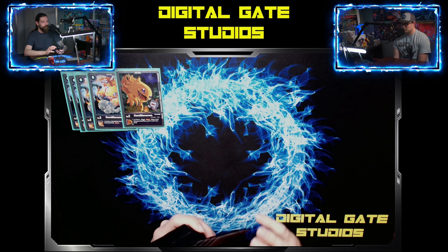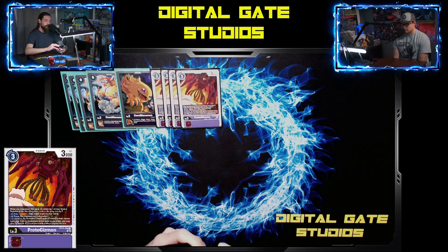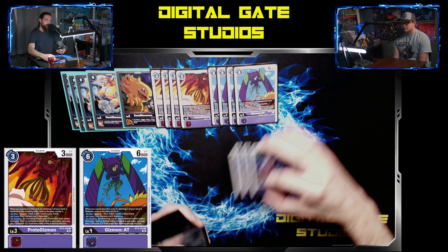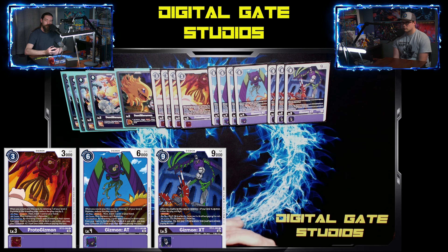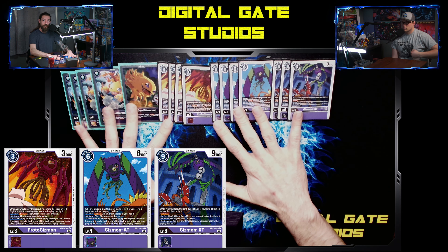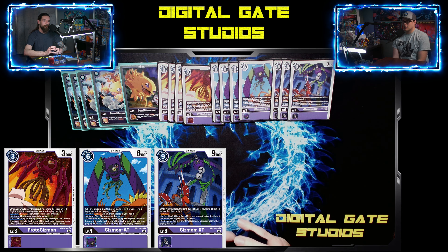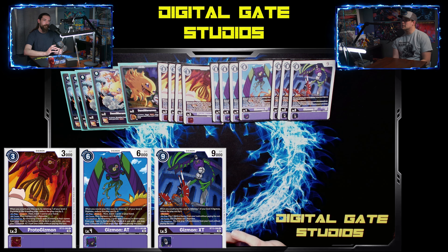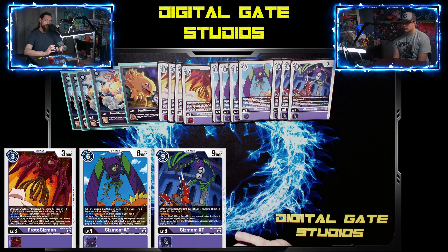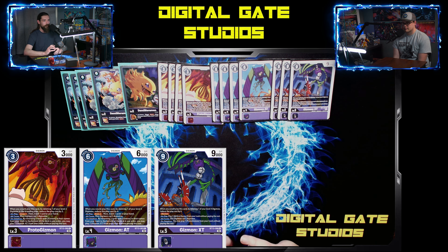Let's talk about the easy stuff — Gizmons. We all know what these do. We're running four and three, pretty traditional. Three is usually pretty good; going up to four is possible since it's another target for that BT15 Demi-Mara and it's a good 9K blocker to have — just more consistency on playing itself out. You really don't need four of it though.